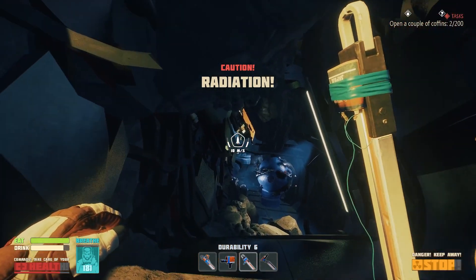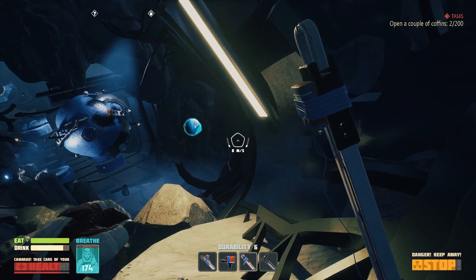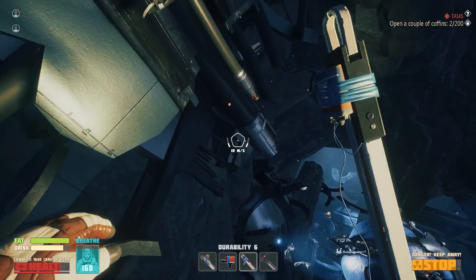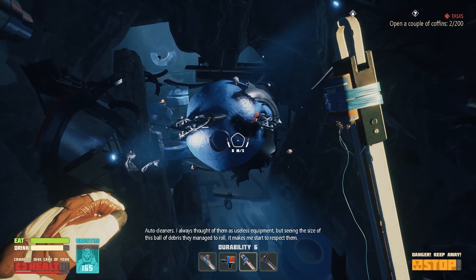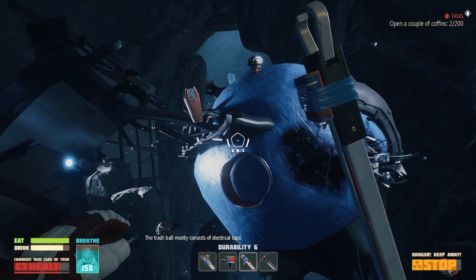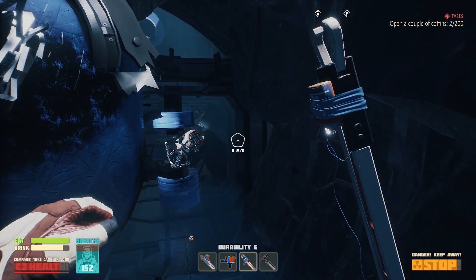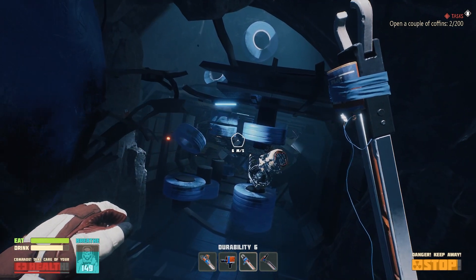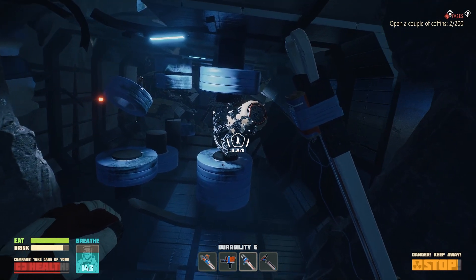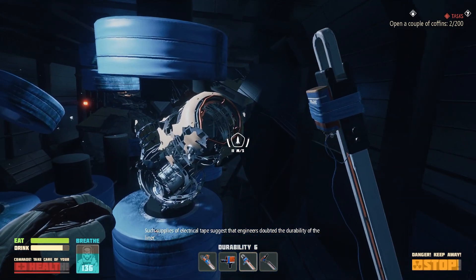Coming down inside of here, and apparently I'm probably gonna die. I need to explore what's in here. Auto cleaners — I always thought of them as useless equipment, but seeing the size of this ball of debris they managed to roll makes me start to respect them. The trash ball mostly consists of electrical tape — oh I want this much electrical tape, that would be really helpful! Look at all those rolls of electrical tape!